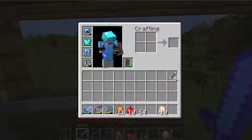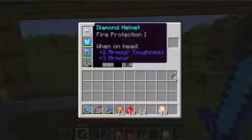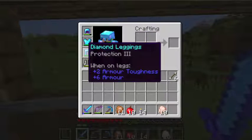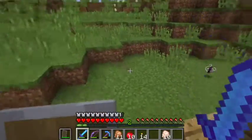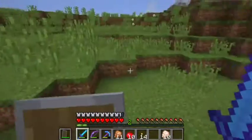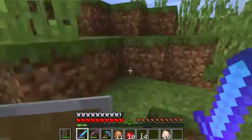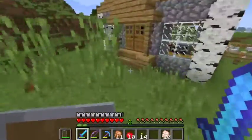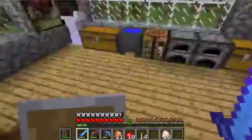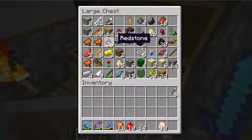I have way more diamond armor than I had in the last episode because I decided to craft some more. From the stronghold we visited last episode I got the protection books, and I'm working on getting Thorns on the chestplate, but it costs like 13 enchantment levels — seriously — I haven't even used the anvil that much. Anyway, to get a physical banner we're going to need to shear some sheep.